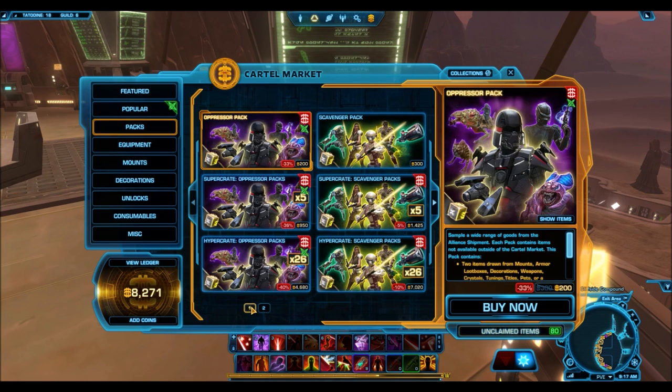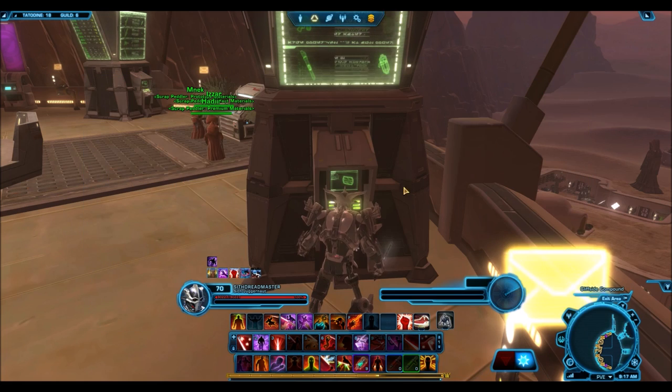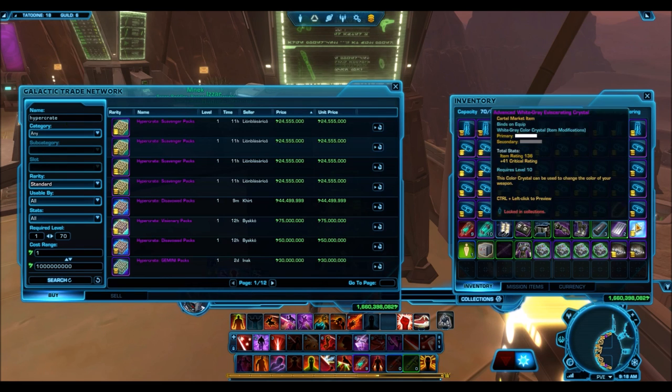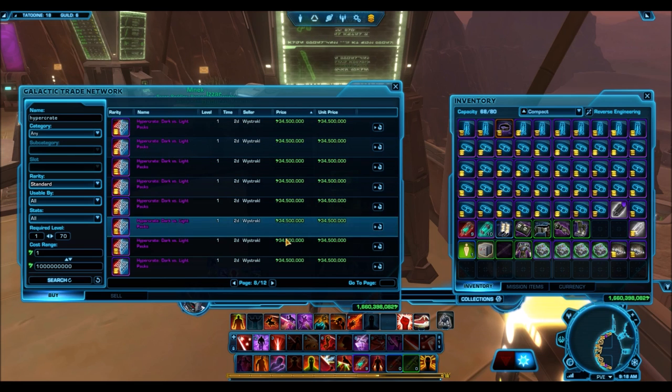With the arrival of patch 5.0, the Dark vs. Light event ended but we lost something much more valuable. The Dark vs. Light cartel packs are no longer available on the cartel market — probably one of the greatest cartel packs to ever hit the GTN. This footage is from a few days after patch 5.0 when I was browsing the GTN and found the remnants of a few hyper crates still available. Normally I would never even look at a hyper crate that was over 30 million credits, but these Dark vs. Light crates were just way too beautiful and I had to go a little bit crazy.